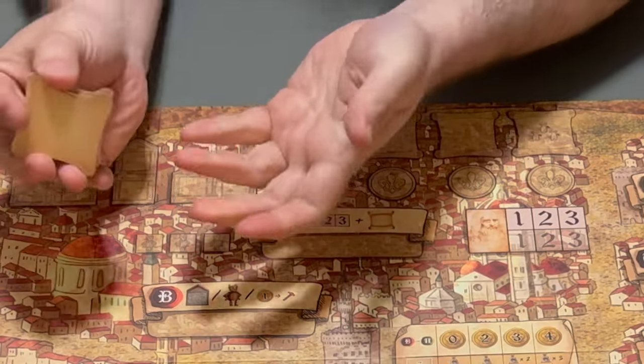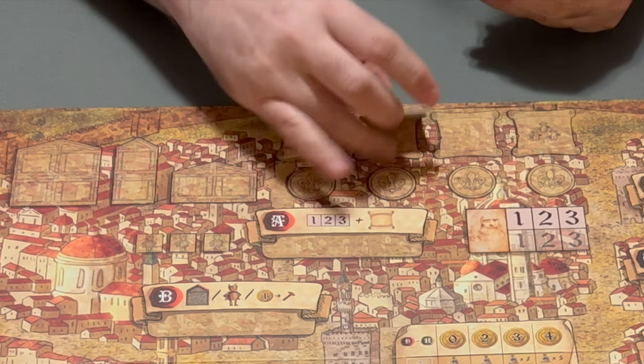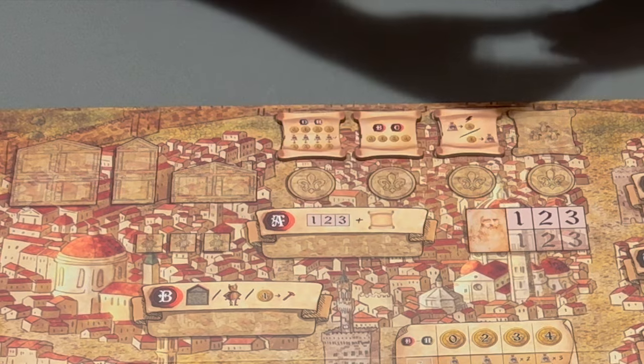These are the council tiles. You're going to shuffle these up and fill up these spaces here. Check the number that you deal out based on number of players.